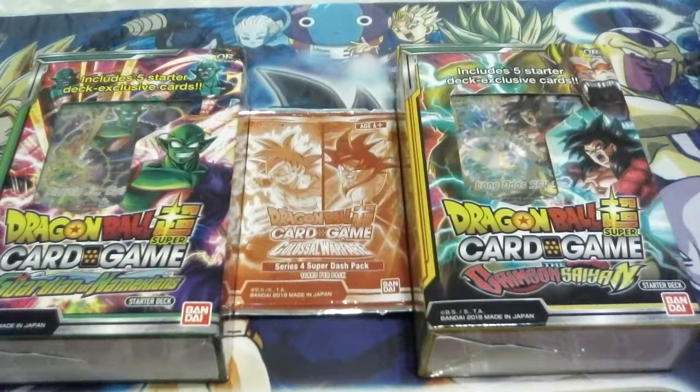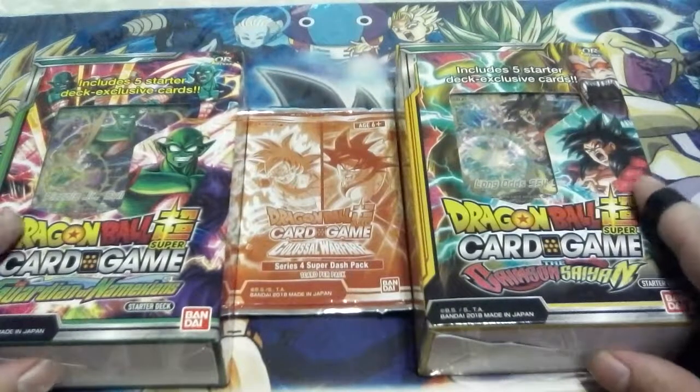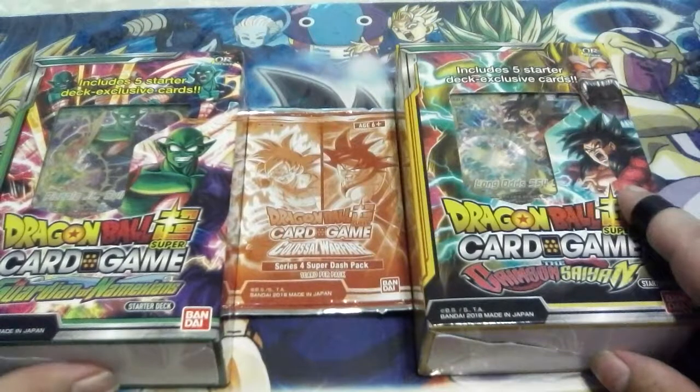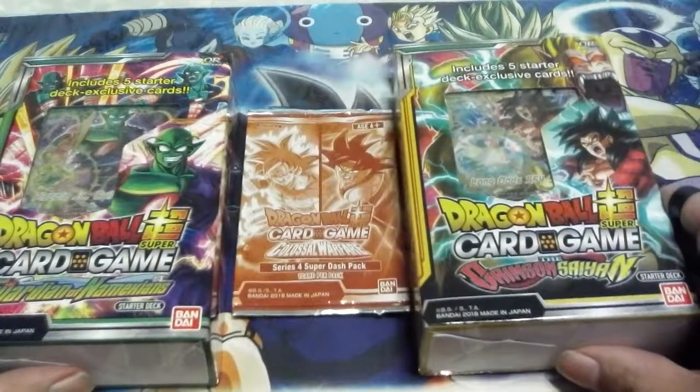Hello YouTube, I'm DunnitsOver here again today, and I received in the mail my order of Dragon Ball Super Card Game. These are the two starter decks for Set 4, Colossal Warfare. We've got the Guardians of the Namekians and the Crimson Saiyan starter decks.